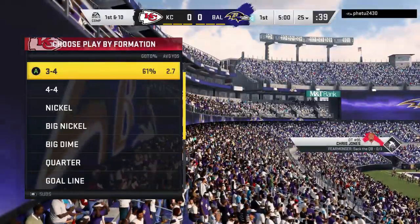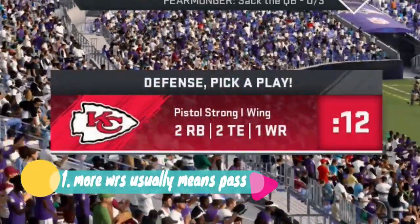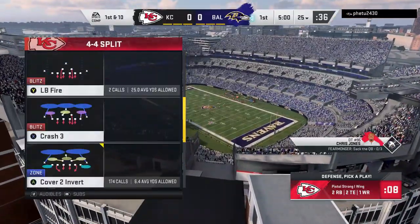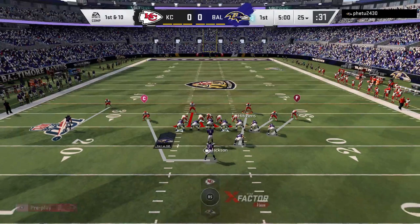Starting off, first play of the game, I have no idea what my opponent likes to do, but I can read these indicators to find out. Number one: the more wide receivers on the field, the more likely your opponent is to pass. I can see he's in a two tight end, two running back set, which typically indicates somebody who's going to run the ball. That, plus 90% of people in Madden this year are pretty much run-first players.